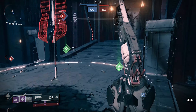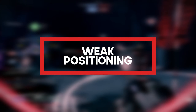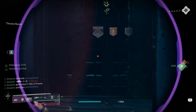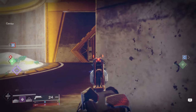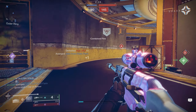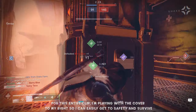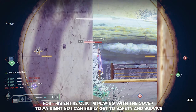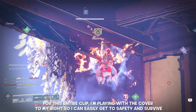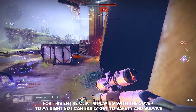Probably the most common mistake I see people making in Crucible is taking engagements from very disadvantageous or weak positions. Cover is your best friend. Especially when you're using a primary or a sniper, you should start almost every single engagement right next to cover. A huge mistake newer players make is just following the red on the radar and haphazardly engaging opponents whenever and wherever they present themselves. When you see red on the radar, you should get near cover as fast as possible and definitely not sprint around the corner in some desperate attempt to shoulder charge your opponent. You should make the conscious decision to take engagements from a safe location so you'll survive much longer, and doing this will also make you win a higher percentage of your gunfights.